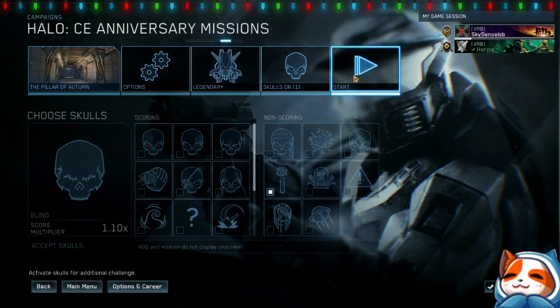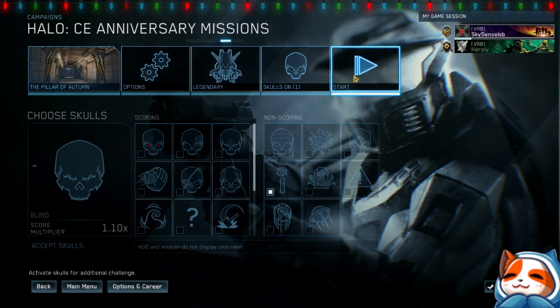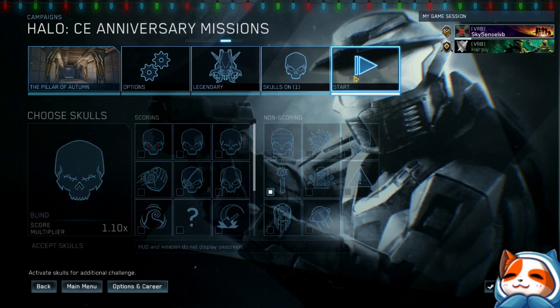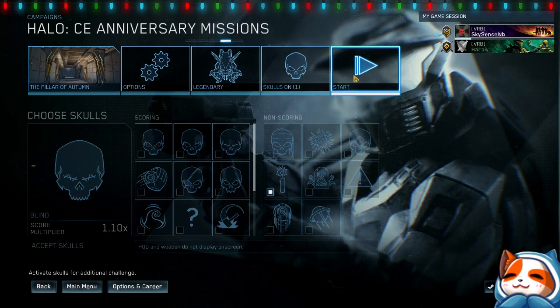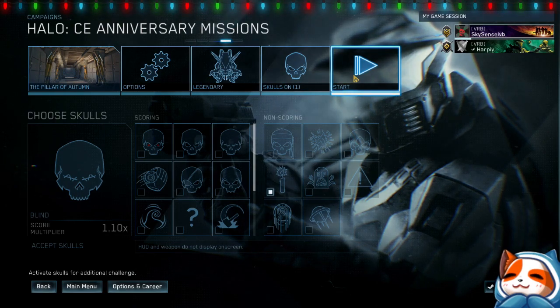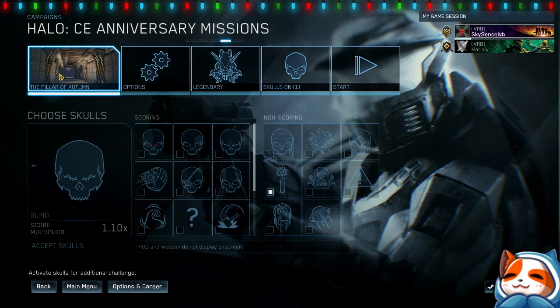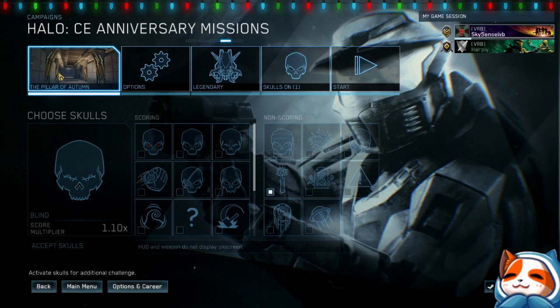Welcome to the Halo 1 playthrough on legendary — we are continuing our campaign against the Covenant. For those new to Halo, this is the first Master Chief-focused game in the series. We played Reach previously on Sunday to get context; we showed how we helped the Pillar of Autumn escape. Now the first mission of Halo 1 is the Pillar of Autumn, starting right where we left off on Halo Reach, picking up at the exact epilogue cutscene.